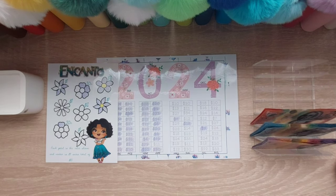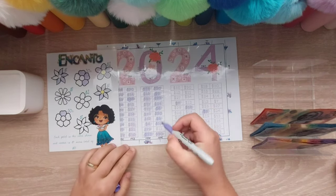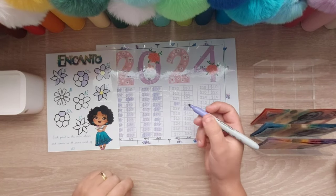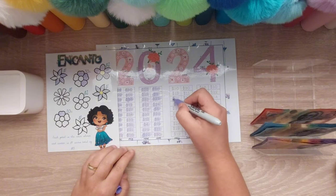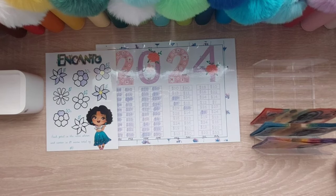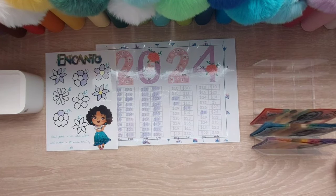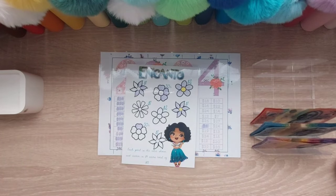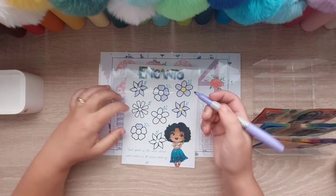That is number 11, so April is complete, and number 27, so we're now working on May. And then in Encanto we have $3.55.